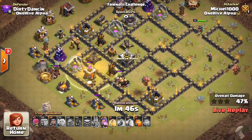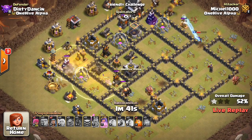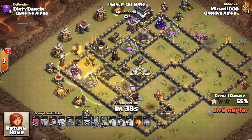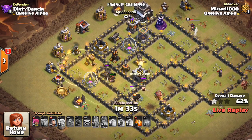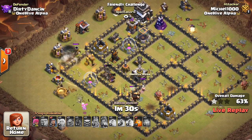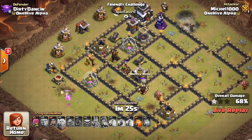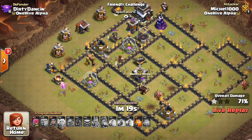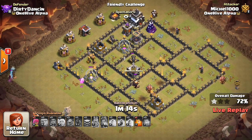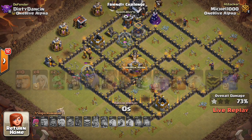The hogs are coming through — he has heals for them, but has to drop them early because of all the Teslas popping up. The Teslas on the outside of the base are pretty good against hogs — they screw up the pathing and make it difficult to heal. If you put giant bombs around them, you force those early heals, which is good. The queen's ability gets used, so she goes down to that giant bomb. But the hogs actually get a good portion of the base taken out. Gets about 73% with the low-level heroes.